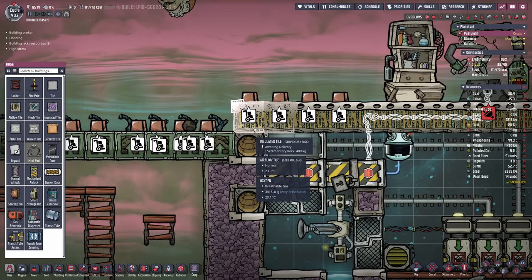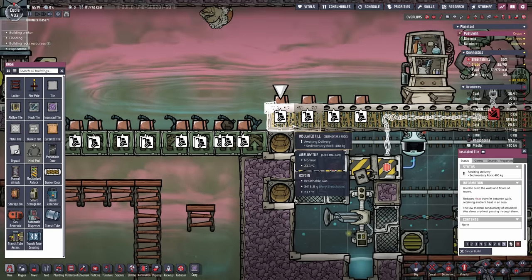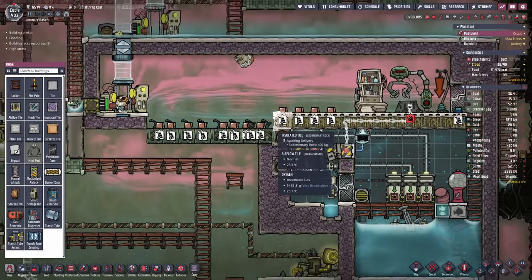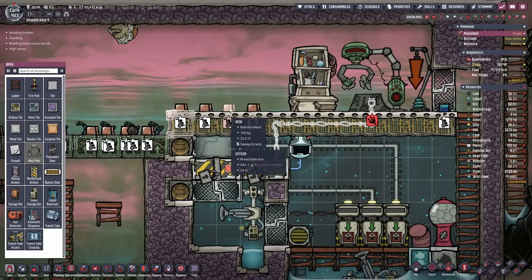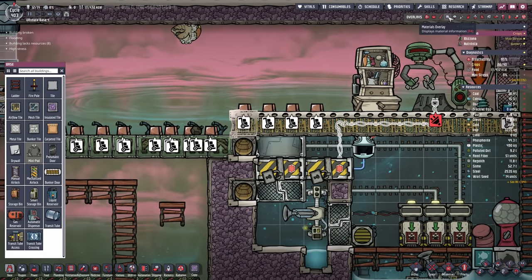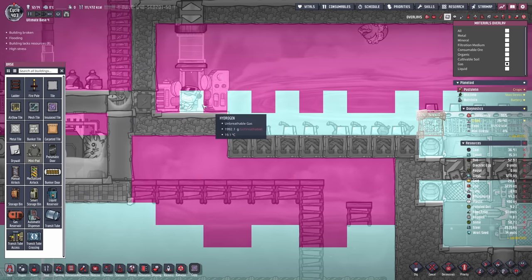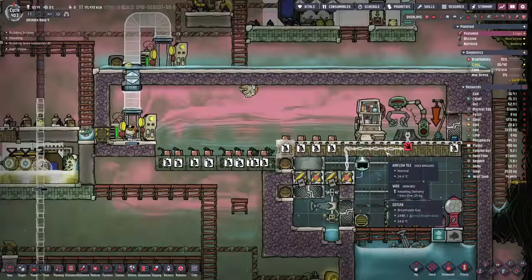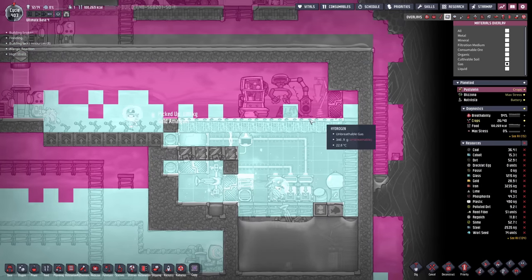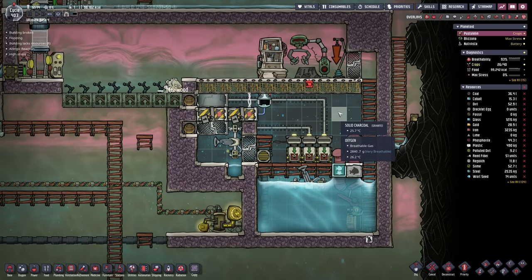I kind of gotta make sure we close this off now that I have this full of oxygen. If I put this to high priority just for this tile then we should be able to trap the oxygen. Then the rest of the oxygen should behave as previously - the hydrogen is going to be pushed down here again. Wherever the dracos are, they can grow their scales. This is just perfect.